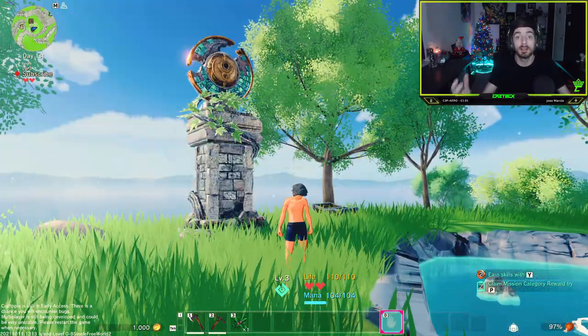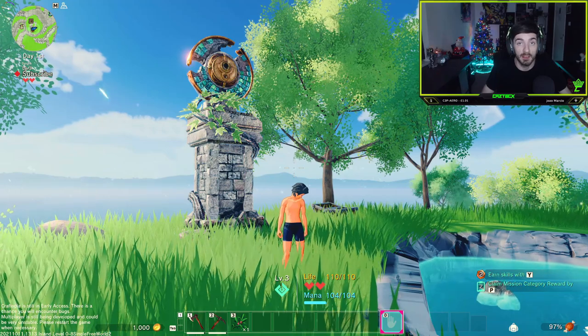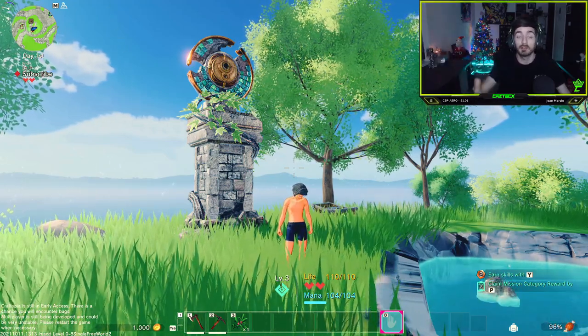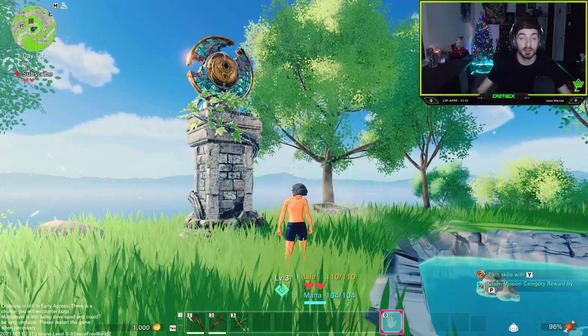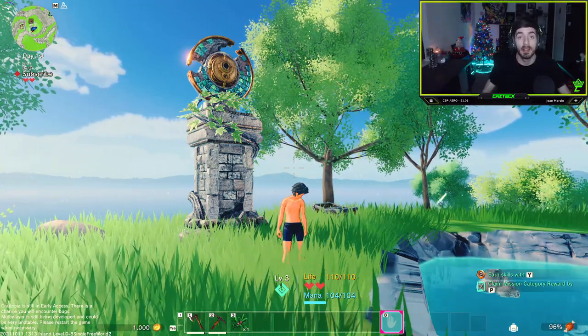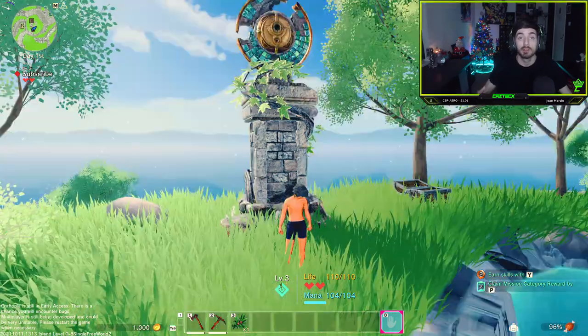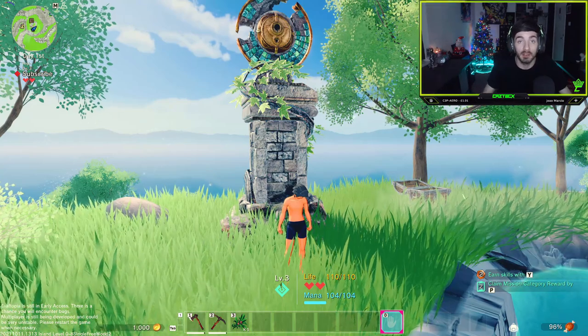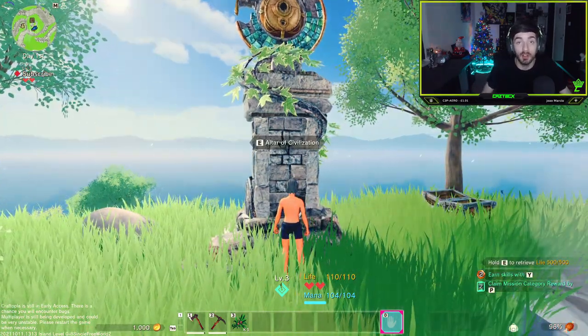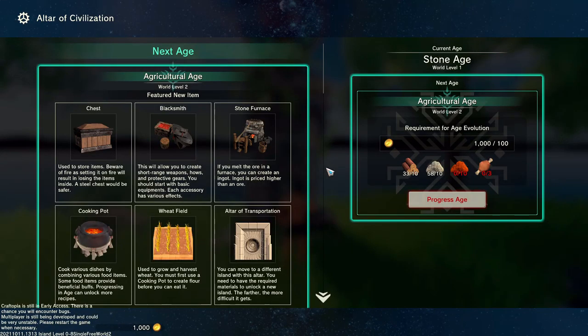You will always need an altar of civilization. No matter where you move your base to, make sure you've got one of those and the altar of transportation — this will allow you to progress through the game. So I'm going to interact with the altar of civilization, which will bring up this interface. As you can see, our current age is the Stone Age — that's the very beginning.